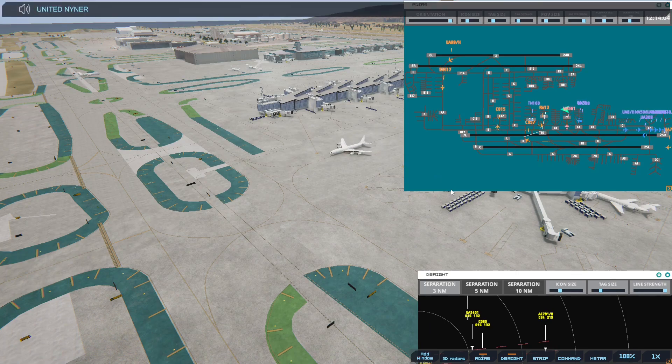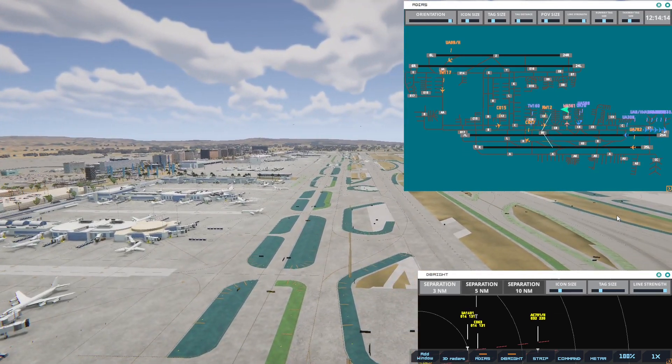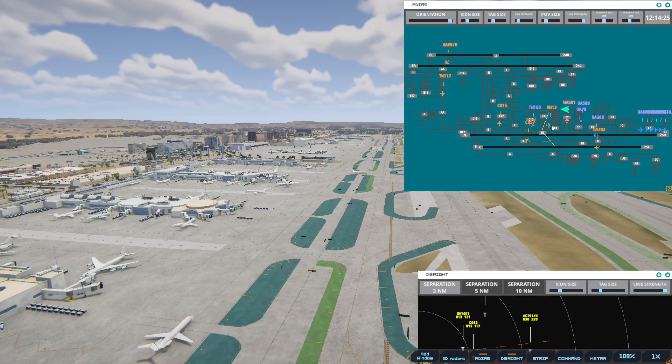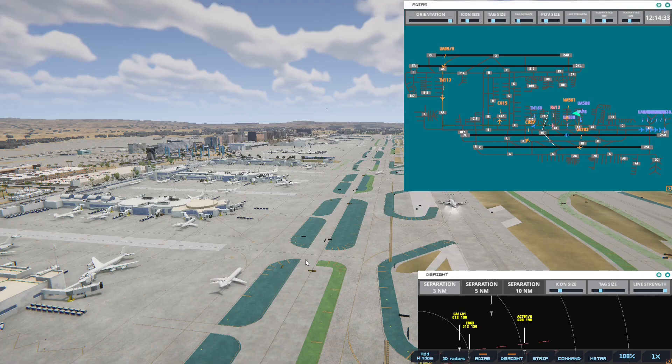United 99R Heavy, taxi to terminal, cross runway 6R. Here comes 308 — that one's leaving, so that one's going to get in there. I've got to get 588 — requesting push and start. But I can't get 588 until he comes in and parks. United 588, standby.